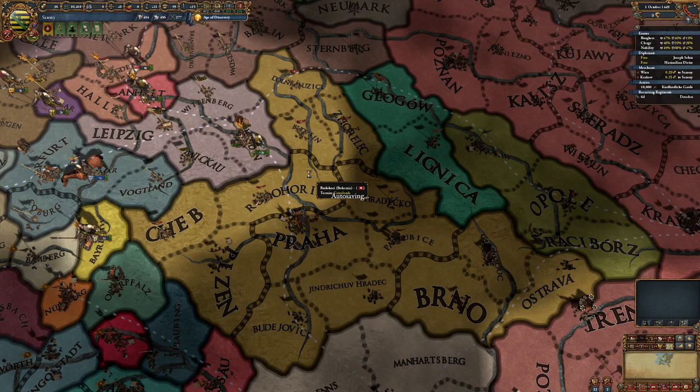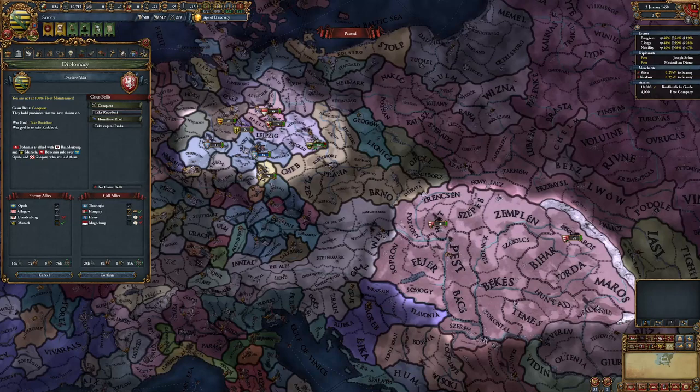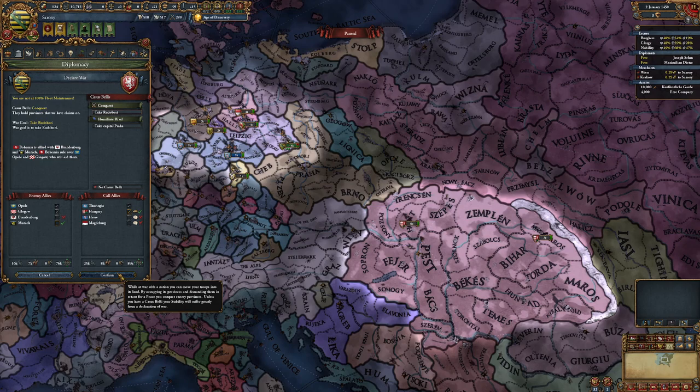They're Hussite. Right, I'm going to hire the free company right off the bat, because we're gonna need them. I'm also going to get the burger loans right off the bat because we're gonna need them. We'll promise Hungary some land and go to war. It's handy that Brandenburg won't come in.